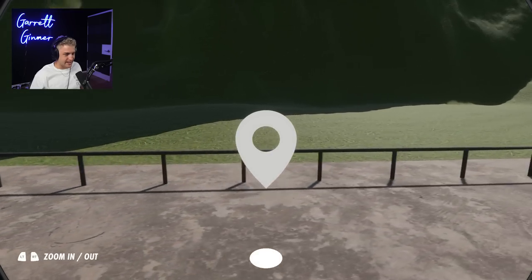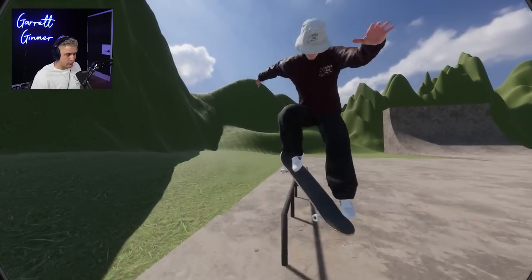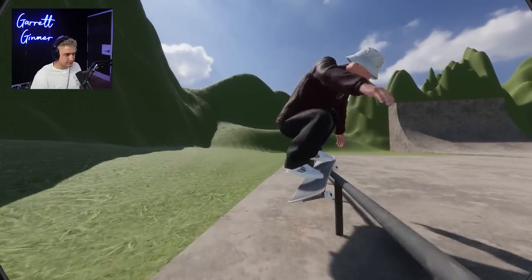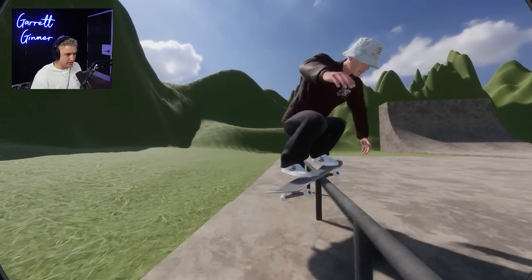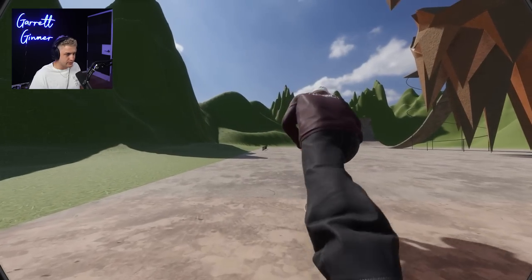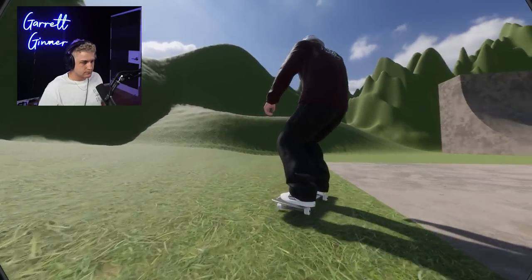That's actually a pretty sick flat bar. I kind of made it an extendo rail, longer than a real flat bar would be, just so you can have fun on it. Big old front feeble, front 180 out. You know what would be sick? A hurricane on the whole thing. Almost first try — I can get a better one. I'm not getting the right lock-in. I'm doing the trick but not getting that hurricane lock-in that I want. I either don't rotate enough or I rotate too much. Seems like the kickflip is what's throwing it off, because if I don't do the kickflip and just go for a normal hurricane, we get that perfect hurricane lock-in. Moving on.